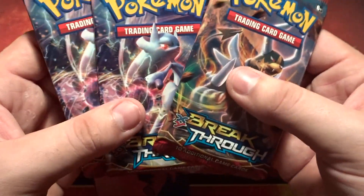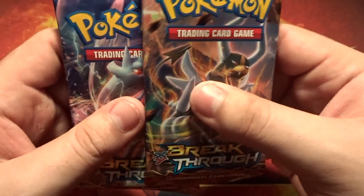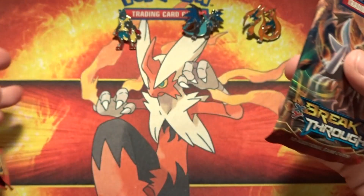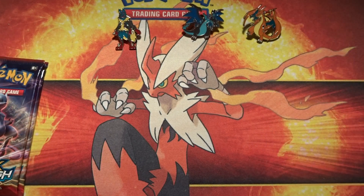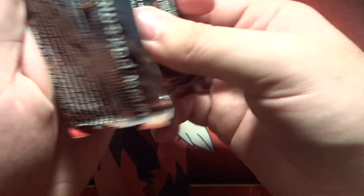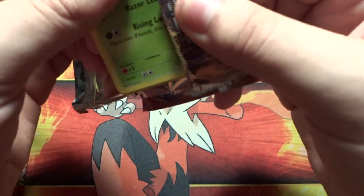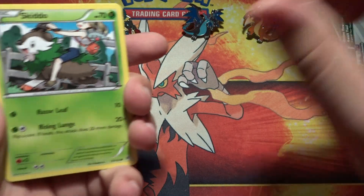Hopefully those three pins will give us luck as we open the three Breakthrough packs. We have two Mewtwo Y's and one Mega Houndoom. Obviously I'm looking for EXes, but one thing in particular I'm looking for is Houndoom EX Full Art. Hopefully we pull a Mega Houndoom or a Houndoom EX Full Art — that would be very nice.